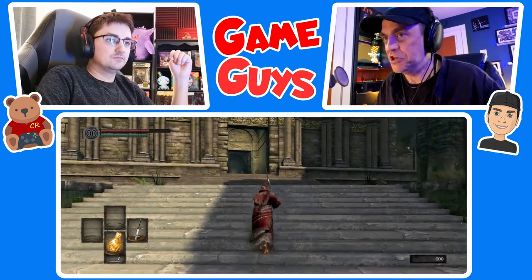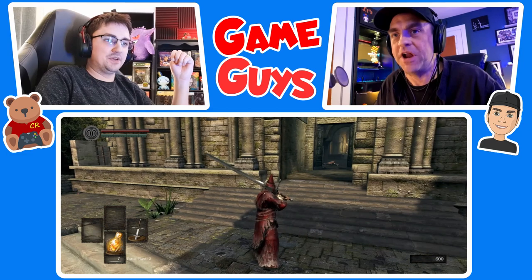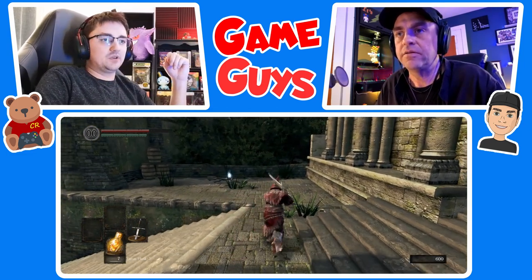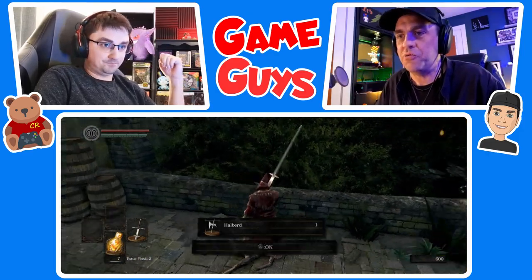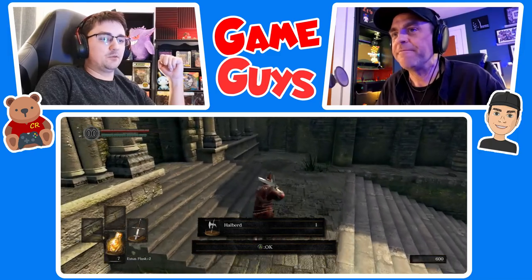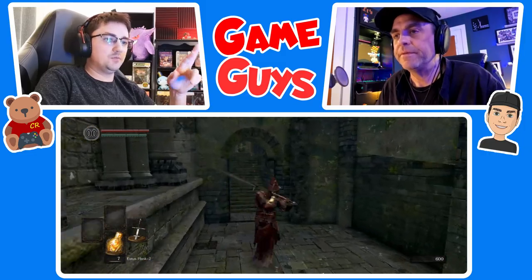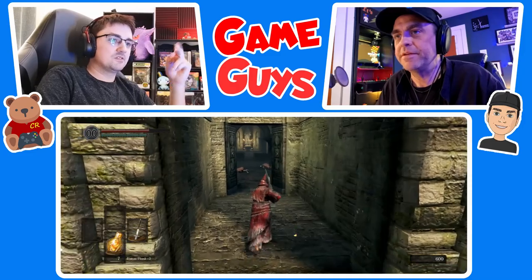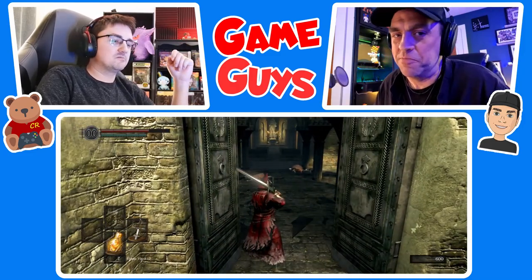Sean, if I've got the basement key, shouldn't I be going down the stairs? Not now — something's gonna come out and eat me, isn't it? If you can pick up the item — it's a weapon we're not gonna use, but while we're here. You never know when you might need the hell beard. That's actually one of my favorite weapons in this game, but for this build we're using this two-hander. No, no, go back up the stairs. We just came out here to pick up the basement key.